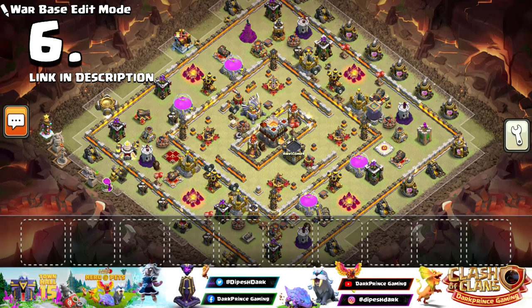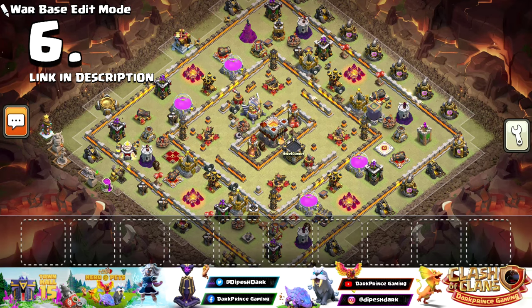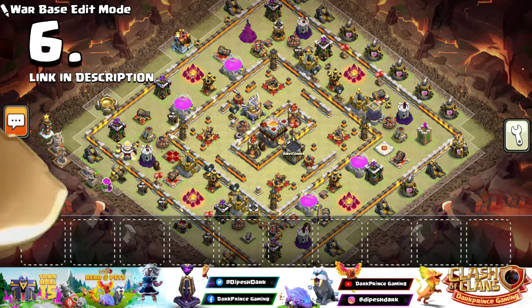Number 6 — Ring Type Base with Anti-Air design. This base has strong Air Sweeper positions, Air Defense positions, and all traps placed well. Any good air attack can be stopped by this base. Before moving into the Top 5, if you're enjoying the video, please like it. Try using the base and if you're not getting results, let me know in the comments.